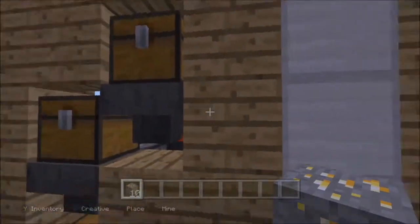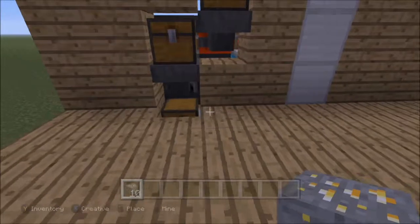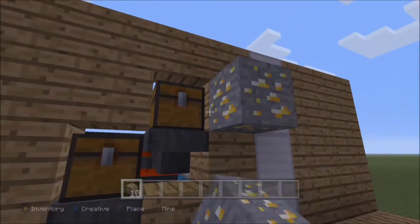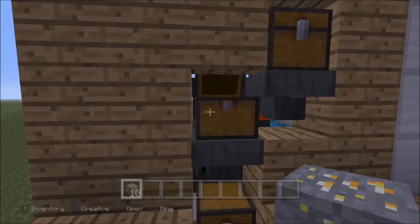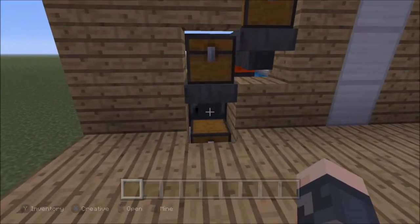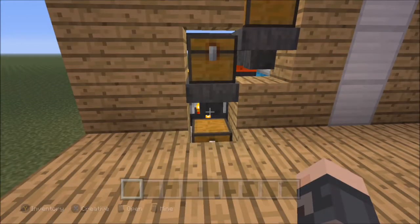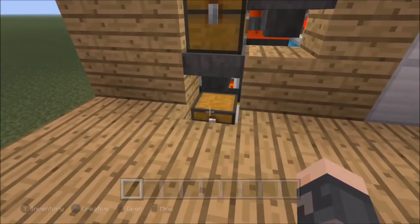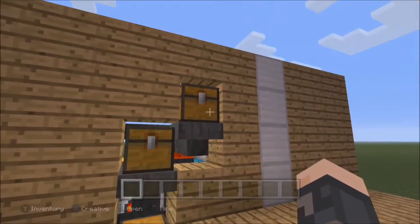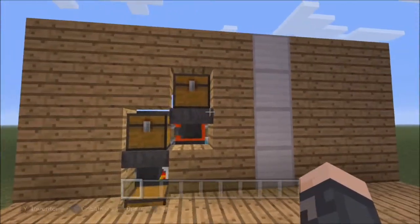I've got an example here built into a wall so you can see how it looks. On the front side it's a fairly average furnace setup: an input chest for what you need to smelt, an input chest for fuel, and an output chest. I'm going to put ten pieces of gold in there and that'll start cooking, but the system only cooks in intervals of eight.